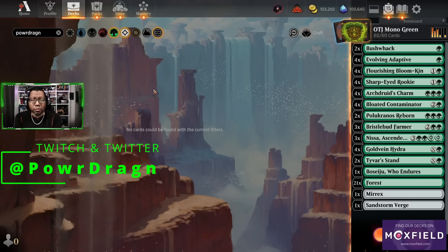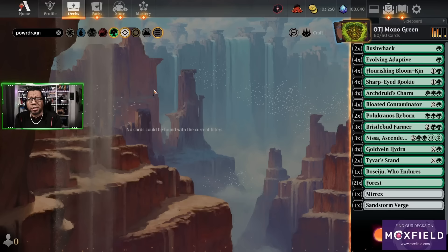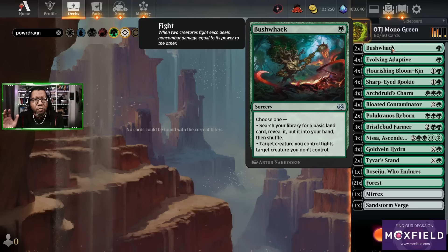All right, what's up Dragon Brood — it's that time, it's a new season. We got to try mono green, right? We know some version of it's going to be playable; it seems to be playable every season. We always find a way to do it, even multiple ways last season. But this time we got a couple of tools that people seem to be excited about that we wanted to squeeze in here, so let's get to the list.